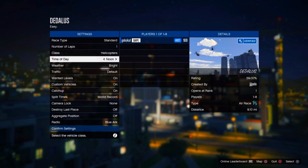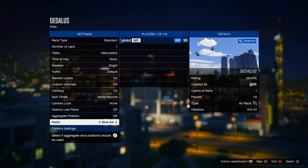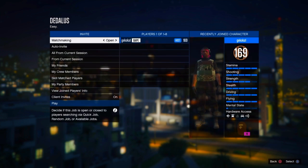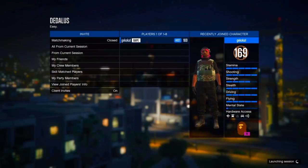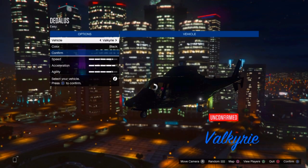From there, scroll down to where it says Custom Vehicle and scroll it once left so it's off — make sure it is off. Then click Play, start up the job on your own, and make sure you're in a private session so nobody you don't want joins.